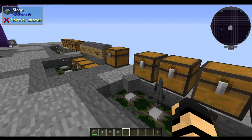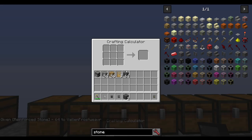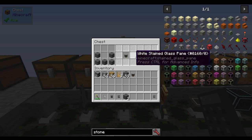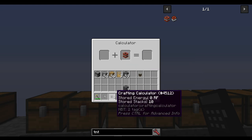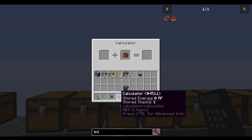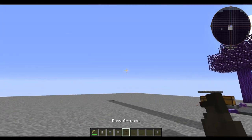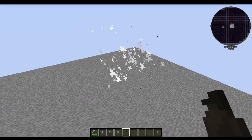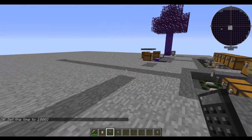In a regular crafting grid, you can take some reinforced stone and make a grenade casing. Then combined with TNT in your regular calculator — not your crafting calculator — you'll make a baby grenade. The crafting calculator is for vanilla stuff more often; your regular calculator is for almost everything else in this mod. These little baby grenades can do a little bit of damage. They don't do a lot, but you can throw them a really good distance.